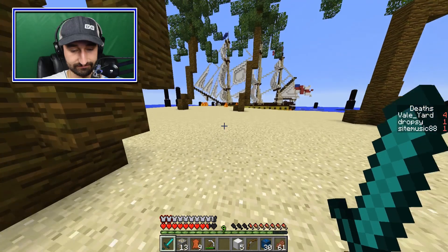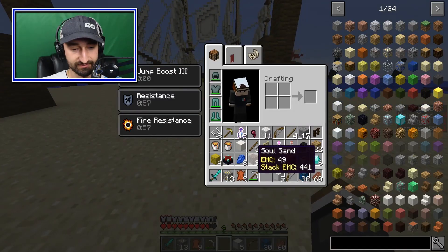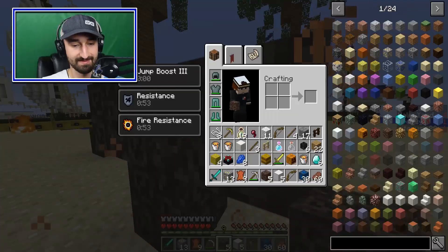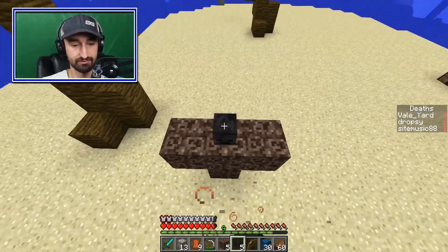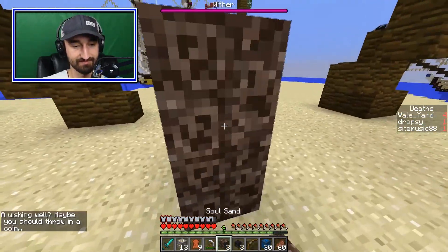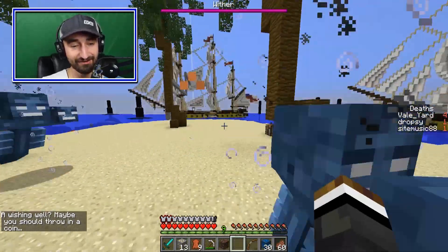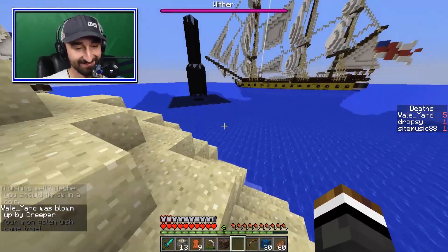Can you break iron with a gold pickaxe? Is that a thing? You can break whatever you want, Steve. It's just instantly exploding. No, you can't. You've been bullying me, so I'm gonna have to go to the middle island and unleash a wither. Vale already released two at the middle. Oh, okay — stealing my gimmick, huh?